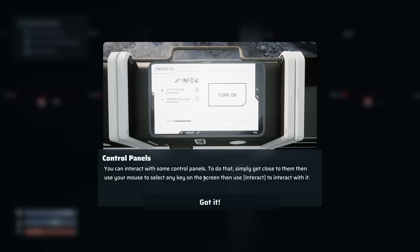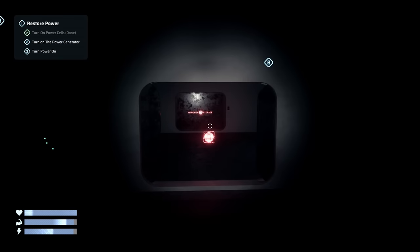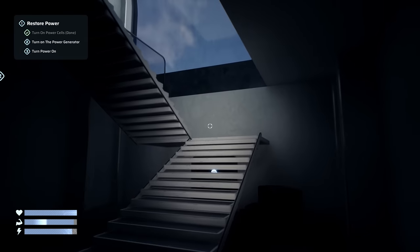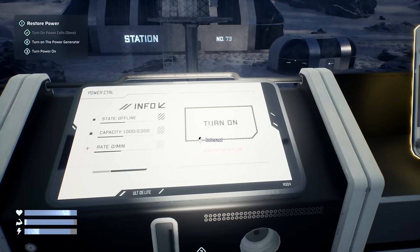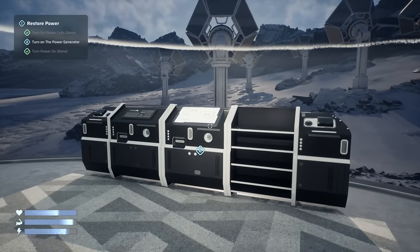You can interact with some control panels — get close to them, use your mouse to select any key on screen and interact. So I turned something on. It looks like a huge server room or something. No power here either — okay, well here's number three, I might have skipped number two. I'll turn that on too. Here's another one.